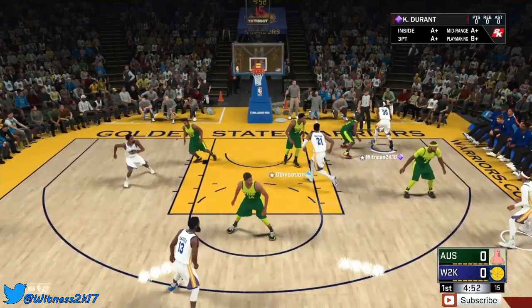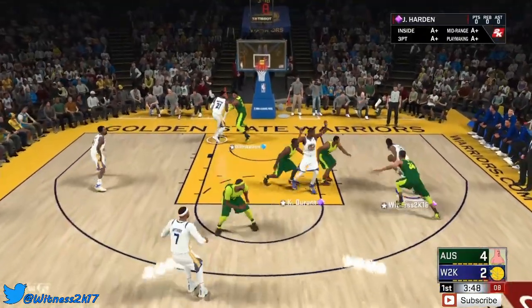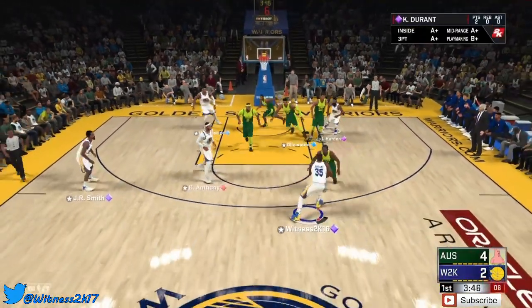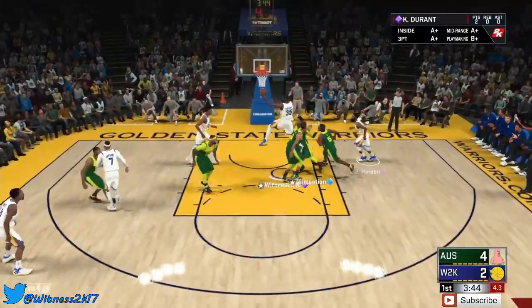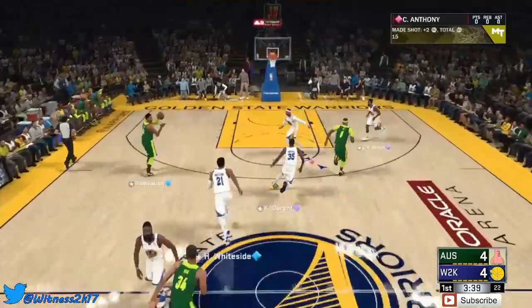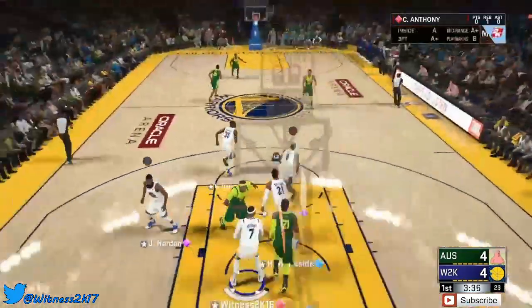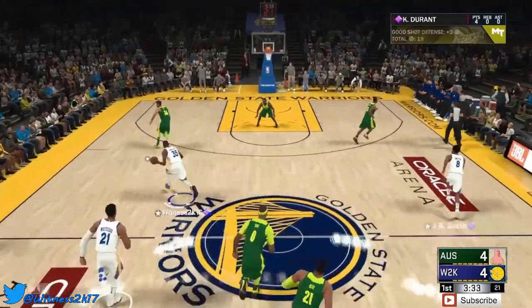We do have size over his matchup, going to hit them with the post fade — straight up and KD knocks it down. Kicking that out to James Harden, straight back to Kevin Durant, he takes it inside and gets the nice layup. He does have a 96 driving layup. We're gonna block this man — let's go, good D. Giving that straight back to KD.